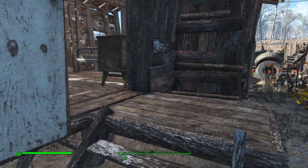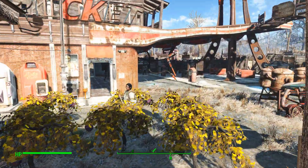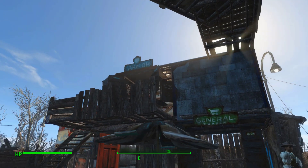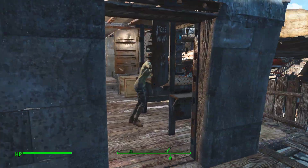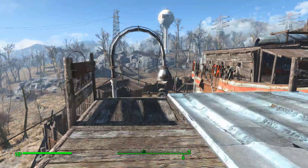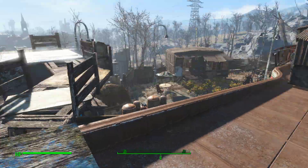Got a nice little hut — I've got to say these settlers don't shut up. It's a nice little hut for two people, just the basics right now. And we've got this little marketplace over here for general goods and armor — I think it looks pretty nice. I've also made a walkway at the top of this just to make travel between structures a little bit easier.